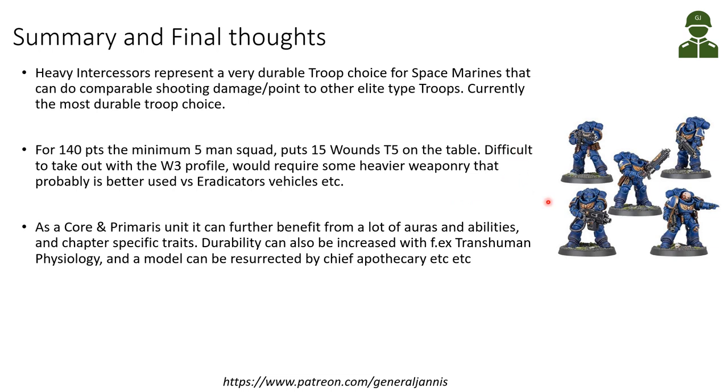Being Core and Primaris, they can further benefit from a lot of auras and abilities and chapter-specific traits. The durability that is already high can be increased further - for example with Transhuman Physiology making them only wounded on 4+, a Chief Apothecary can resurrect a model, the Apothecary can give them a 6+ feel no pain, or psychic powers can make them even more durable.